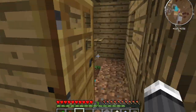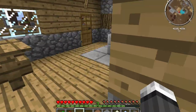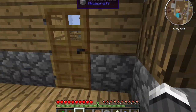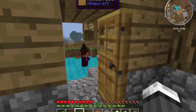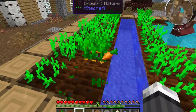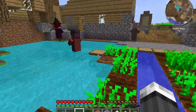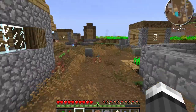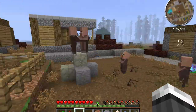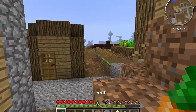They either suffocate in a wall, drown, or go up in flames — it all depends on where they're wandering around when they spawned. Grab some more carrots. This is a pretty nice spawn. We could either hide out here for the night or do some adventuring and find a good place to build a house.